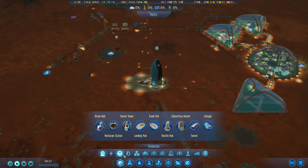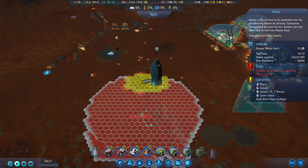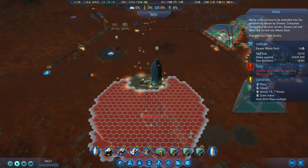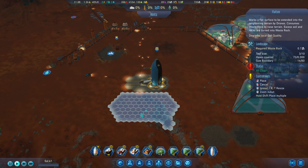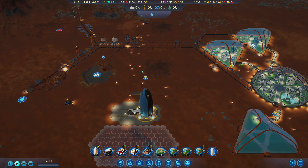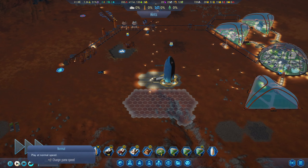Since this isn't going to be the primary landing pad — it's just going to be a secondary — we're going to move it down here. Let's make it fairly small and drag it across there. Then I'm going to send him to go build that other sensor tower, because I don't want the colonists sitting up in orbit very long.